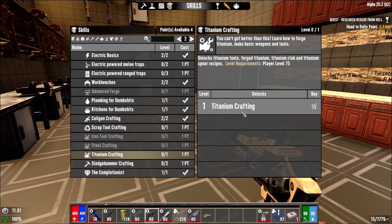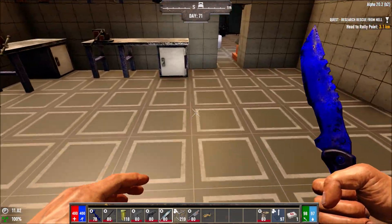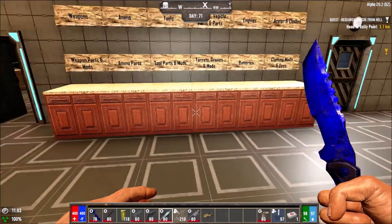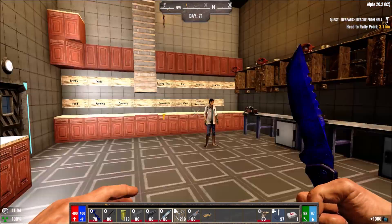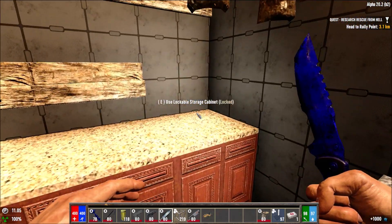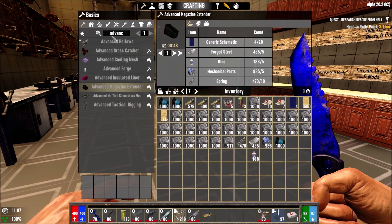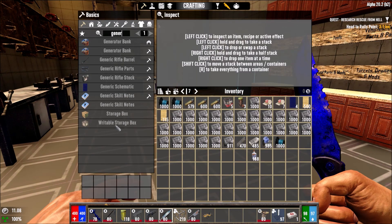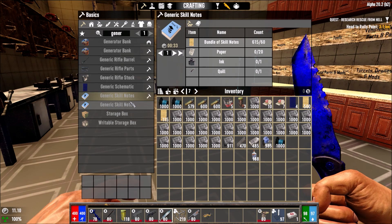I can make titanium tools without the skill because of the classes. We need to figure out a base that's going to survive what we went through last episode. The demonic bosses — especially the incubus — were able to vomit right through my horde base. It's like ghost fireballs because they go through walls and hit you, and because of it we died.